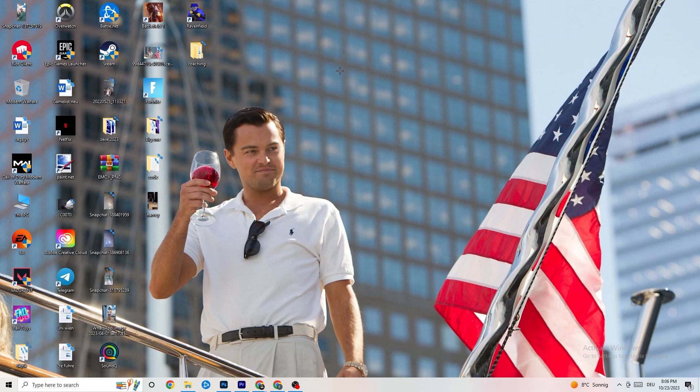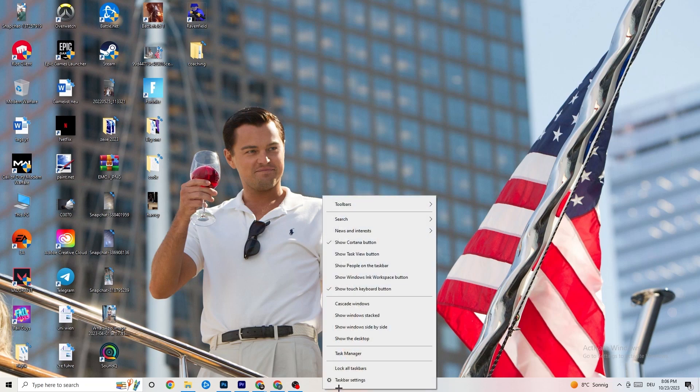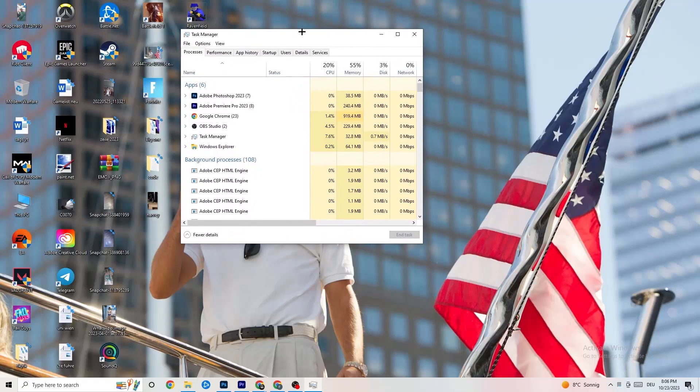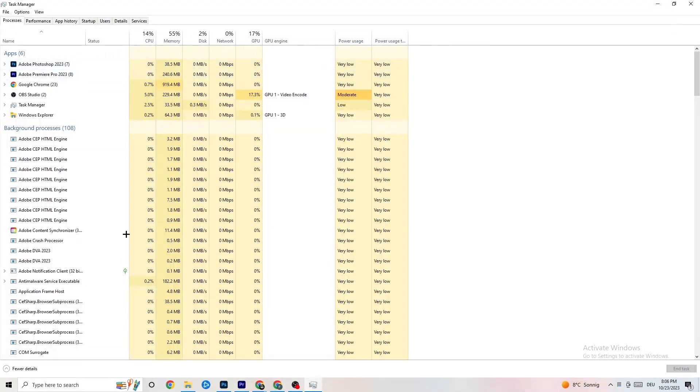The next step is to go to the taskbar at the bottom of your screen, right-click it, and hit Task Manager. You'll see every single program currently running. Go to the Processes tab in the top left corner of your screen.